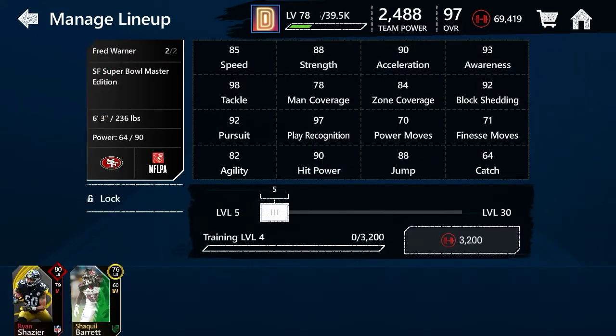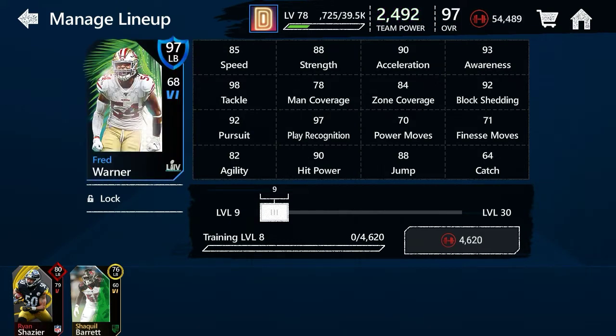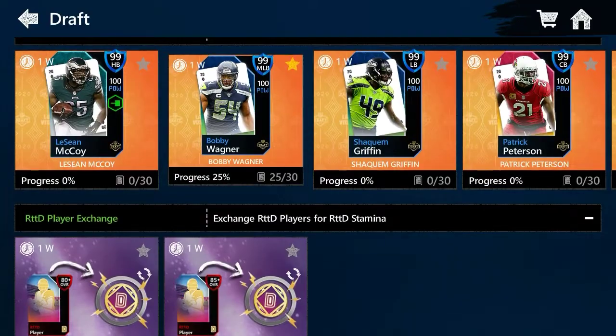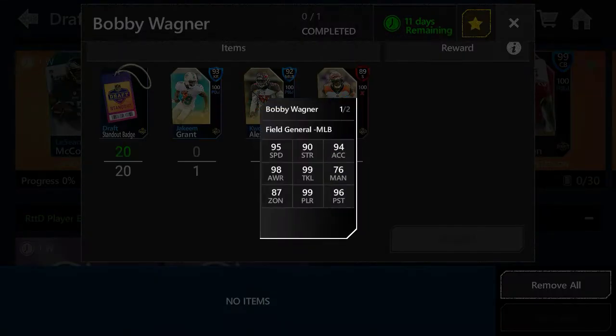We also have Fred Warner. Stay tuned for the end because I'm gonna be showing you a big upgrade coming to the lineup. This dude has 98 tackle, 92 pursuit, 97 play recognition, 78 man coverage, 88 strength, and 90 acceleration. And then there's Bobby Wagner — 99 overall middle linebacker. He has 99 tackle, 98 awareness, and 99 play recognition. This card is gonna be amazing, so stay tuned for that.